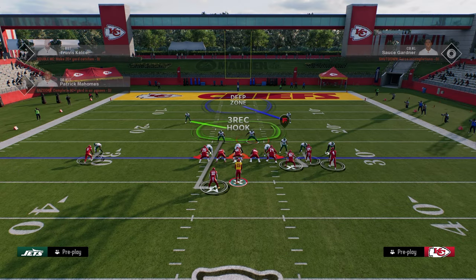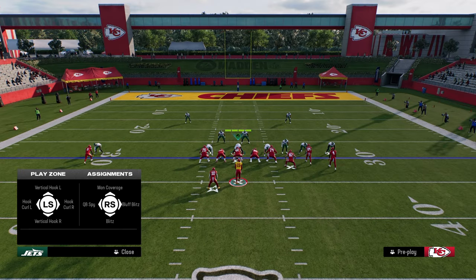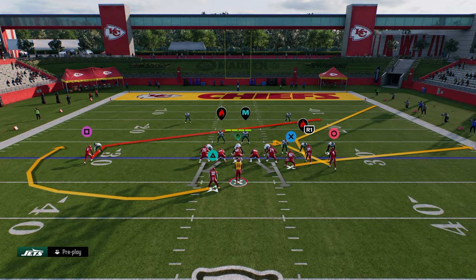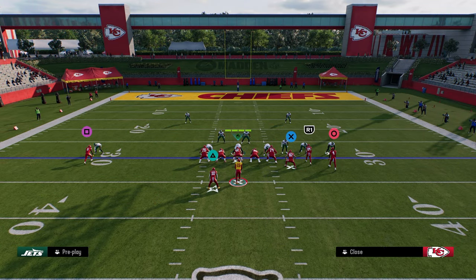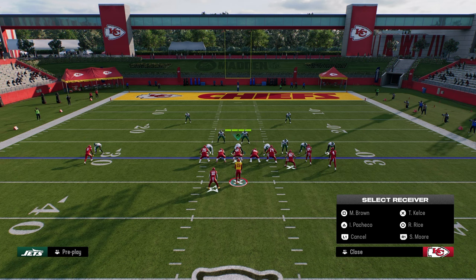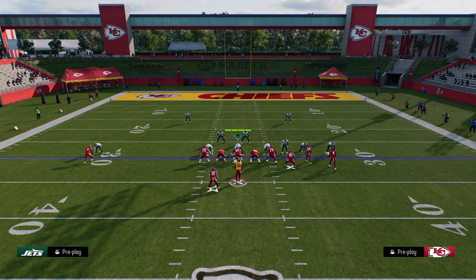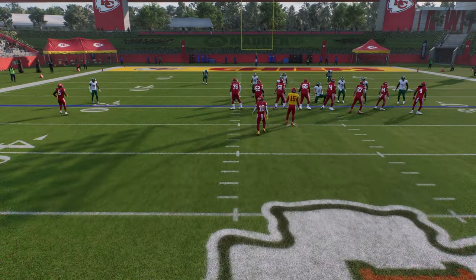Basically, what you used to do to stem glitch is you would stem the route down or up one, and then you would smart route the route. As you can see here, I can't do that. Once I stem the route, it takes away the ability to smart route the route.